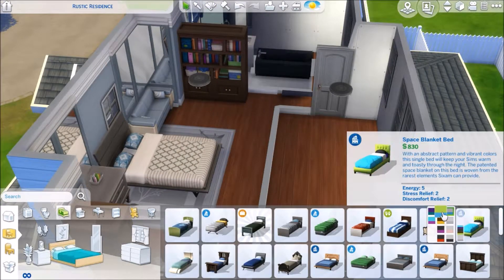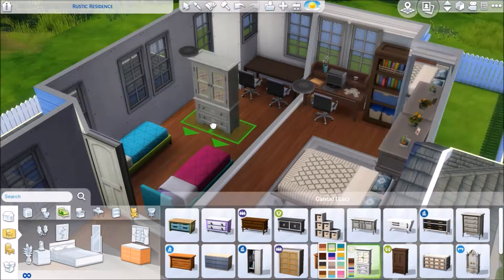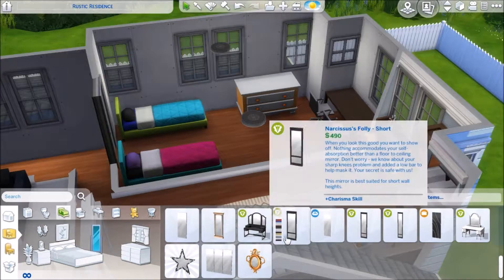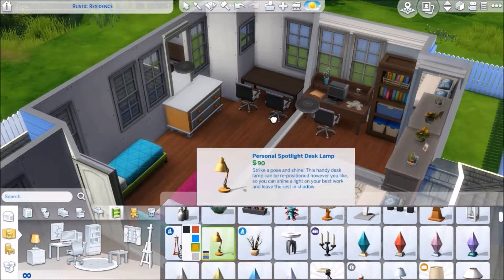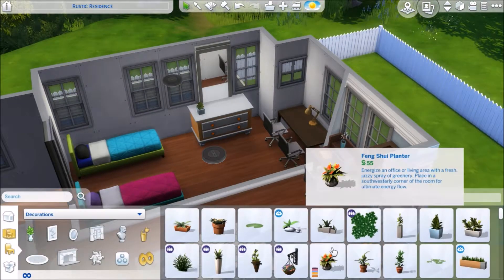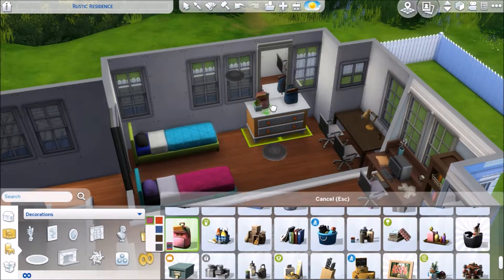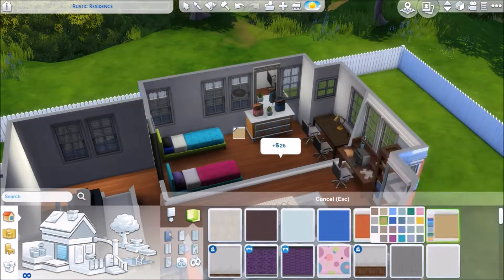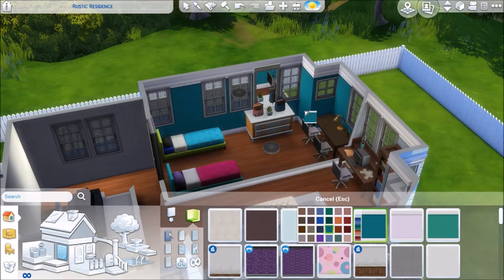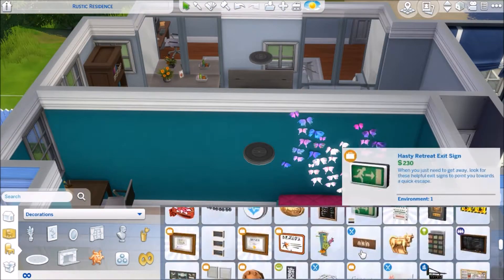I am working on the kids' bedroom. Chris and Christy will be sharing this bedroom. I think I originally planned on making it for two girls, then in create-a-sim I decided I wanted a son in the family too. But I think the room works great no matter what gender those kids are. I put a dining room table there so they could have a shared desk — they don't have computers because they need room for homework, and they're kids. They can just ask permission and go use their parents' computer.